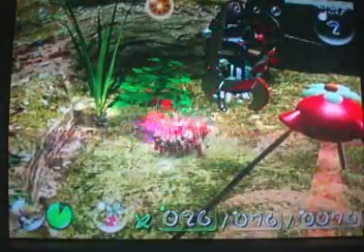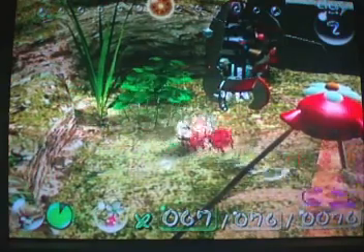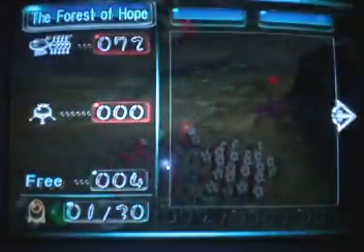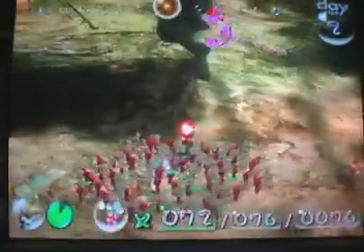Yeah, sun gauge — that's where they talk about the sun gauge. So we have... it says there are four Pikmin not with us. We don't have a certain item that we can get later.